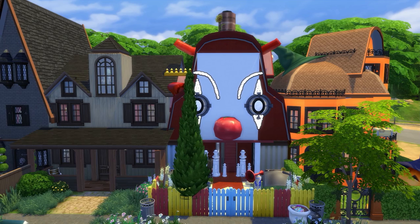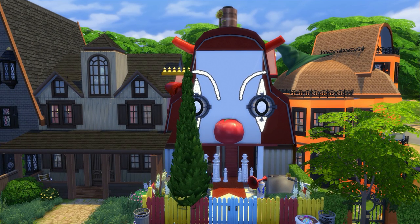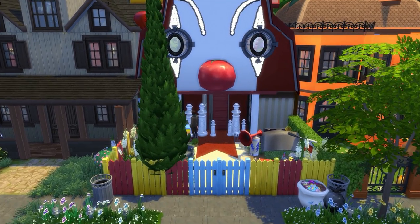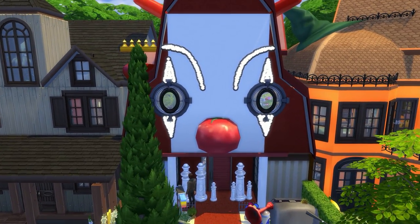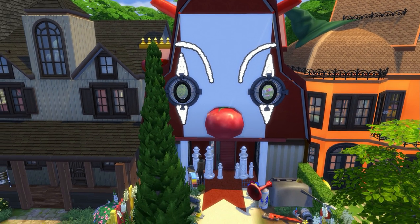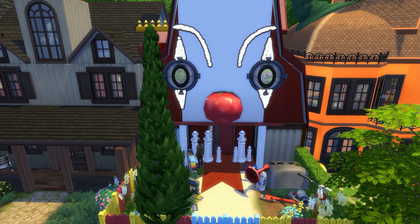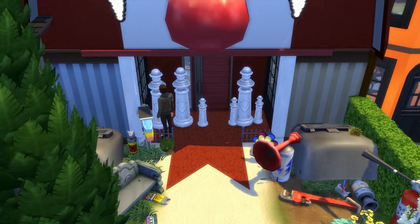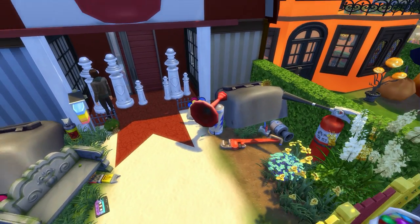Now we are on to the clown house. I am so excited about this build - it looks so good. The outside is incredible. Cutie Chin is the creator of this amazing build. Just the work with the eyes and how she's made a clown - it reminds me of American Horror Story Freak Show. It's just really clever how the house is designed so that you walk through the mouth of the clown. The tongue and the teeth - that is difficult to do in The Sims. Hats off to her, very good creator.